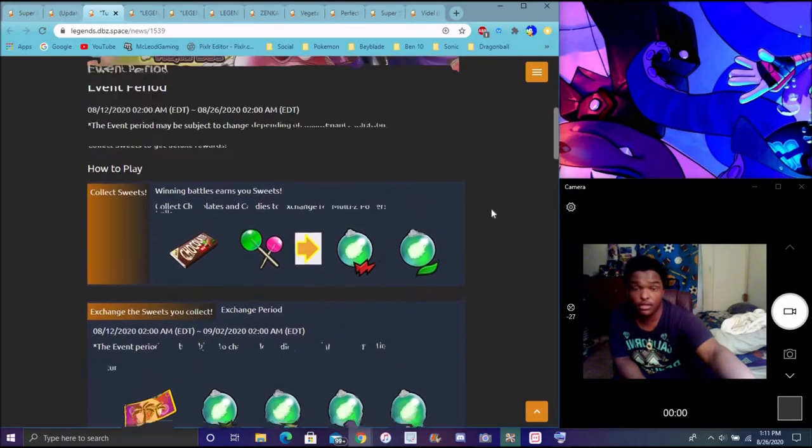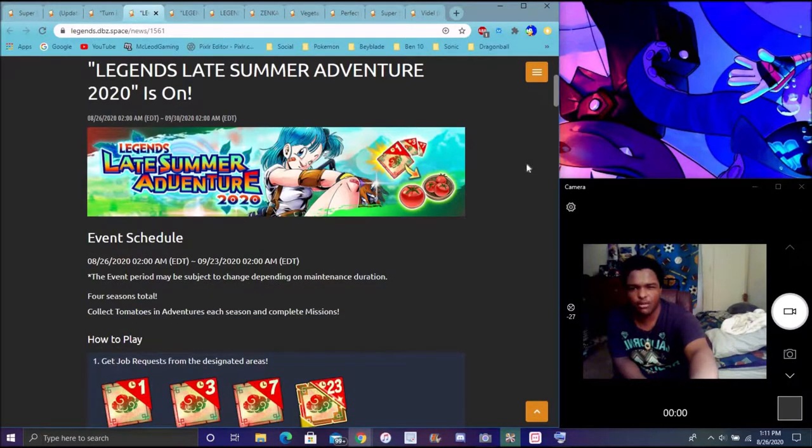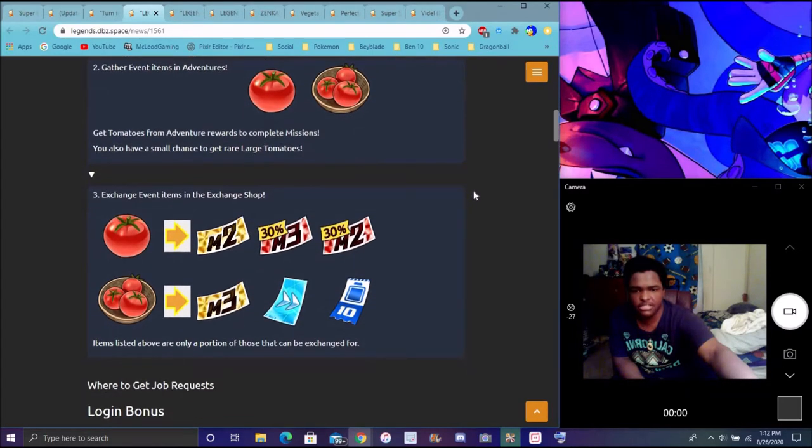I don't know exactly when we upload these videos — I'm going to try to upload them in order so things aren't confusing. We have a new event: Legend of the Late Summer. You can basically go on adventures, get tomatoes, and trade them in for souls and stuff like that. It's only up for a couple more weeks — until almost end of September. You can get tomatoes, tickets, skip tickets, and energy tickets.